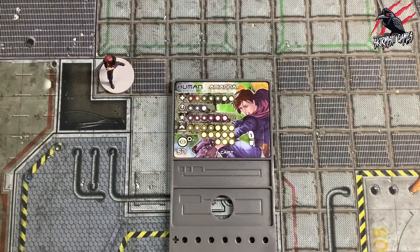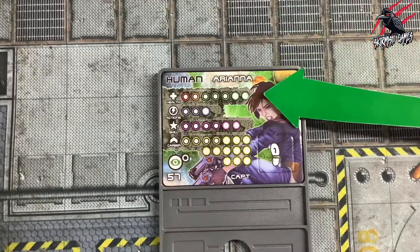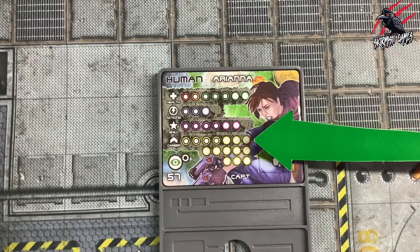You'll find that as we work through the rules for the game, certain rules may refer to these attributes. Now let's look at the statistics. These are depicted with a series of circles and include the character's health, actions, skill, and career.